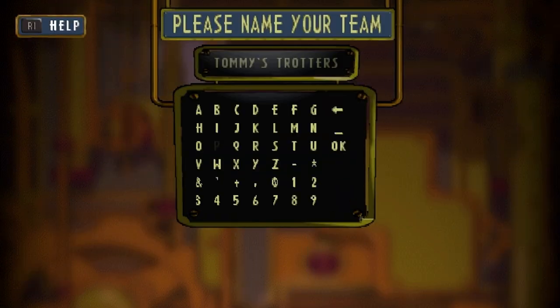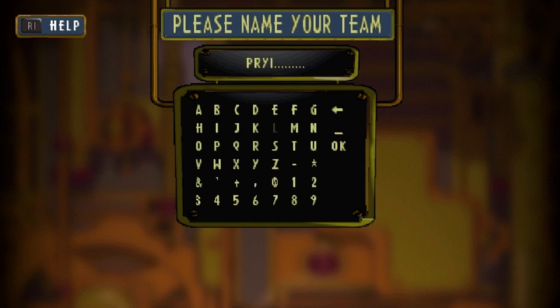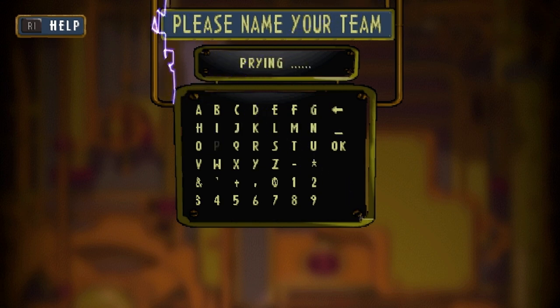The other one is a little bit more obscure — it's one I was a bit skeptical on because I didn't realize it was actually a thing. If you name your team 'Prying Pigs', another cheat code, then you will be able to see every single video in the game except for the secret cutscene video. It will show you the intro sequence and then every single other video you get to see when you complete each island in the single-player campaign.